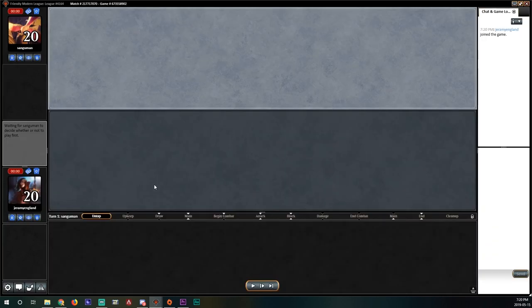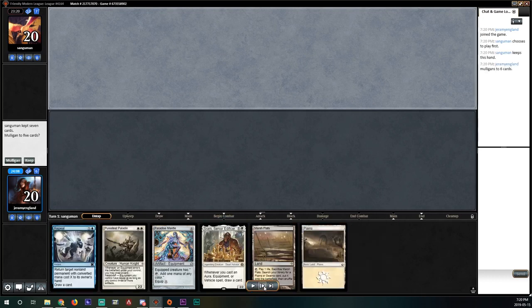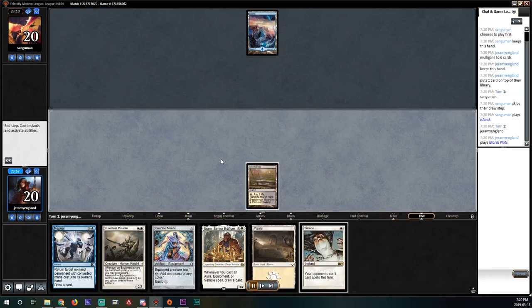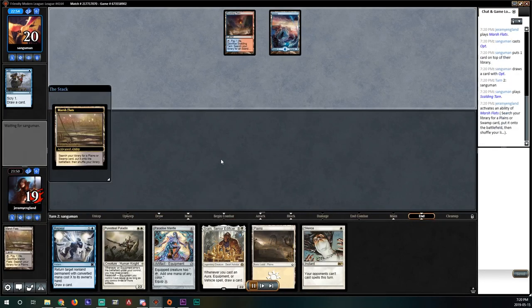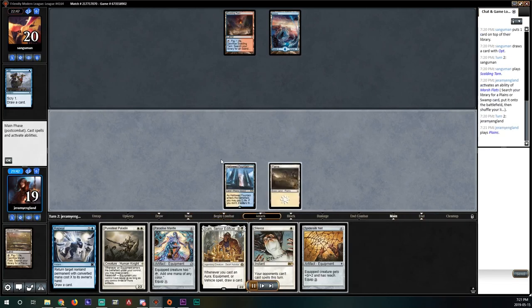We're presuming we're against a control deck so we board into Mentors and Silences. We see a hand with no payoff so we ship it back. We see redundancy — a Paradise Mantle and a Repeal — and this is a fine hand. We keep and scry Silence to the top because we know we want to cast that on the turn we're ready to go off. We play our Marsh Flats; opponent has the classic Island into Opt, plays a Scalding Tarn and passes.